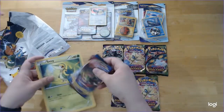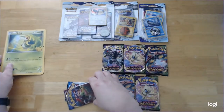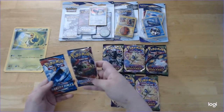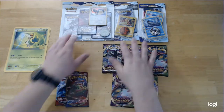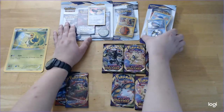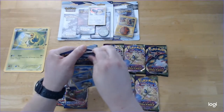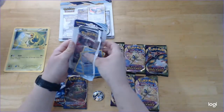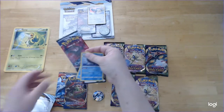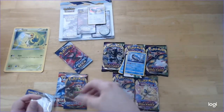Anyways, let's see — we've got our Snivy, Tepig, and Oshawott oversized cards that are going in our binder. And a Battle Styles and Sword and Shield, along with five packs of Vivid Voltage and five packs of Chilling Reign, as well as some nice promo cards and some coins. Aaron would especially be happy about this — Lugia is one of his favorites.